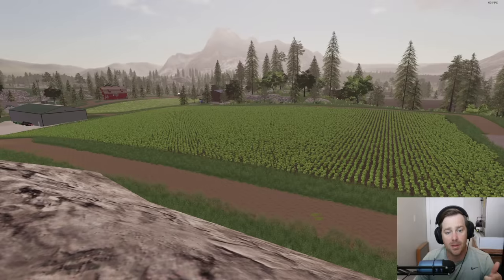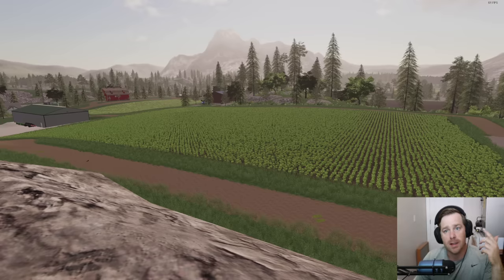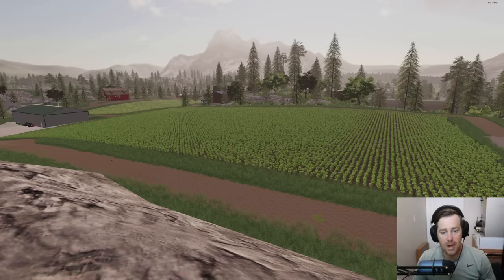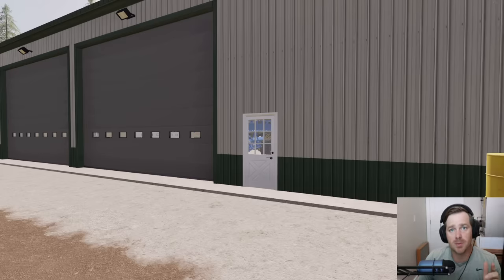We've got sunflowers growing on both fields — they're only about 25% growth so we won't be able to harvest those today. Since we may potentially be getting a cotton harvester, I want to run over to the cotton field which is ready to be planted. I'm going to use the 8RX over there to plant the cotton field, which should make for a pretty full day.